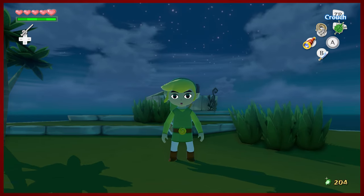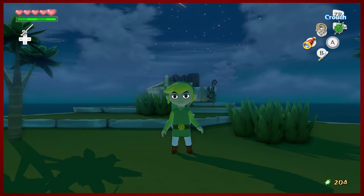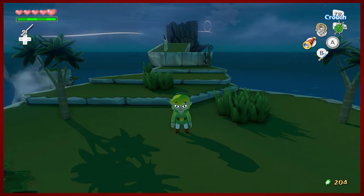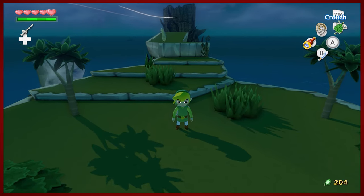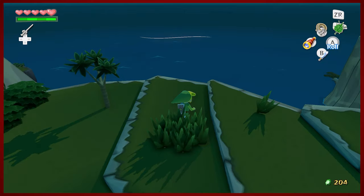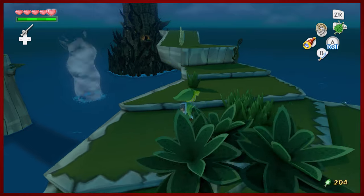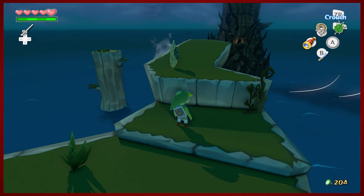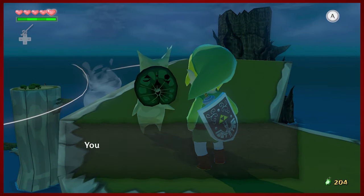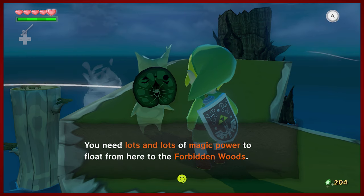Hey guys, D. Mike here. Hello and welcome back to another episode of The Legend of Zelda: The Wind Waker HD. We have made it all the way back to the top of the forest, and looming just behind us is the Forbidden Woods. We were over here before — that's where we got the treasure chart. This is the way you're gonna need to get in to the Forbidden Woods, so we need lots of magic power. Make sure your magic bar is full.